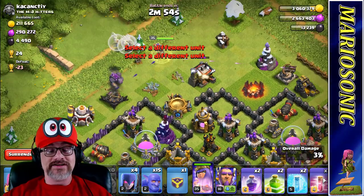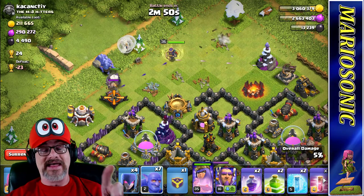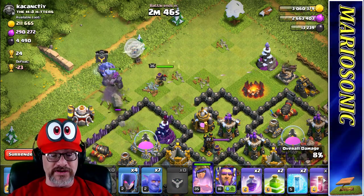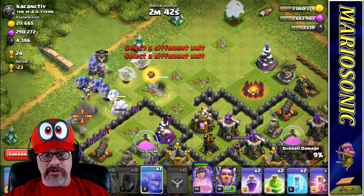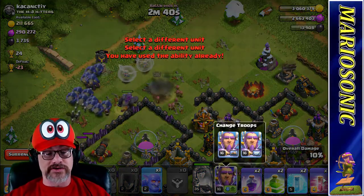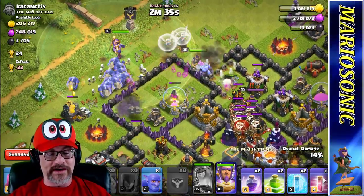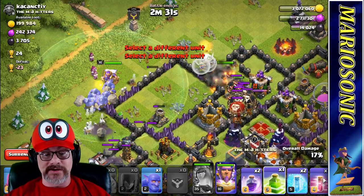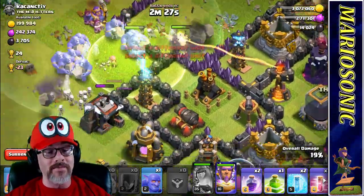Maybe the golem is going to go over here. If you guys are liking this kind of content, go down there and smash that like button — that would be super duper. Let's put in our special here. Let's put in a bunch of witches. Here we go. Let's put the rest of our golems in here. Let's watch our queen. What is the deal with the Grand Warden? Now you can change them from ground to air — that is pretty cool. That is awesome.